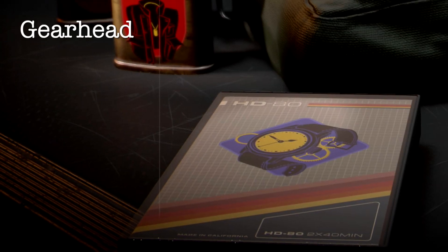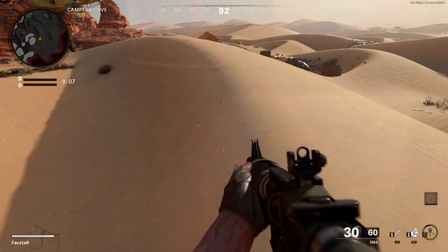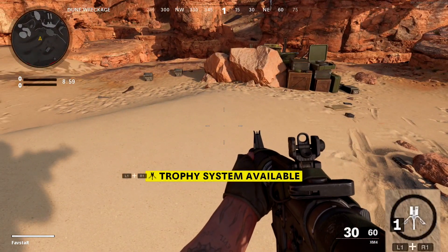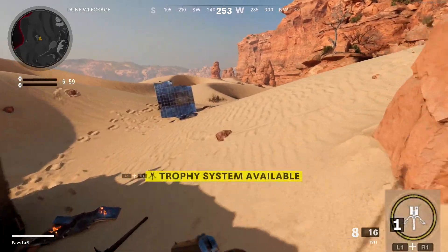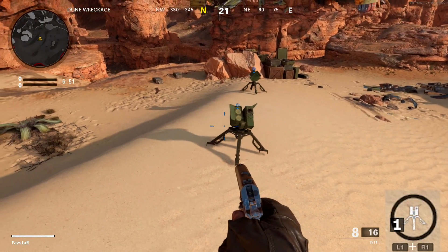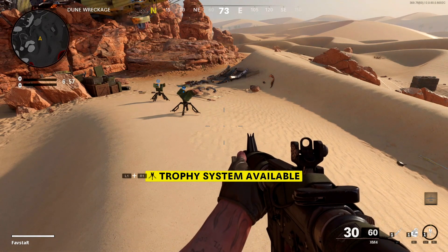Next up, we'll look at the Gearhead perk. Gearhead will reduce the field upgrade recharge time and allow you to store one extra field upgrade. The field upgrade recharge time is represented by a yellow circle surrounding the field upgrade symbol. When the circle is filled, you'll earn one field upgrade. With Gearhead equipped, you'll be able to store two field upgrades in your inventory and the charge time will be reduced by 25%. It's important to note that if you have two field upgrades deployed at any given time, attempting to deploy a third will cause the field upgrade which was placed first to be destroyed.